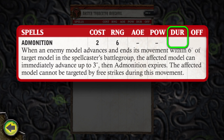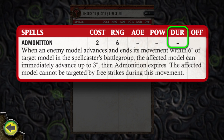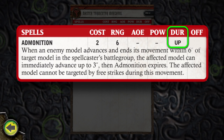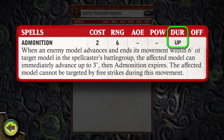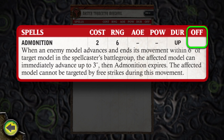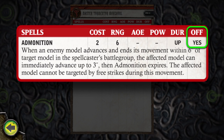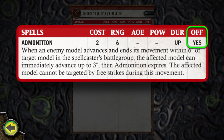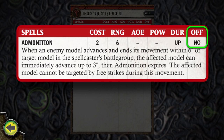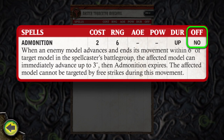Some spells have a duration of either one turn, one round, or remain in play only long enough to resolve their effects. An upkeep spell remains in play if the spellcaster spends one fury point to maintain it during the control phase. The offensive column determines whether or not the spell is a magic attack. If it is marked yes, then the spell is offensive and requires a magic attack roll to affect its target. If it is marked no, then the spell is not offensive and the spellcaster does not have to make a successful magic attack against his target to use it.